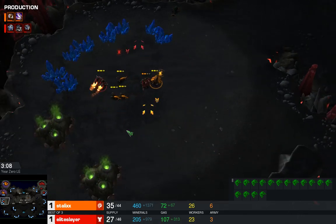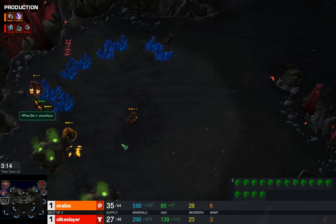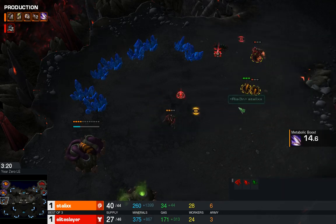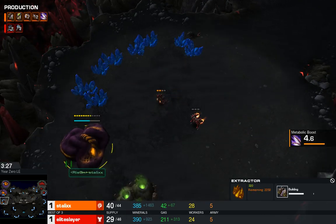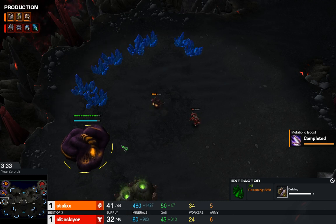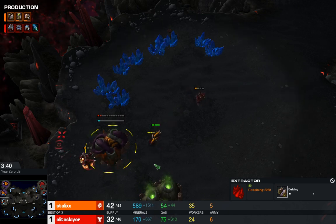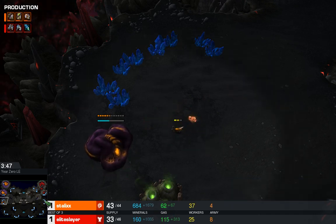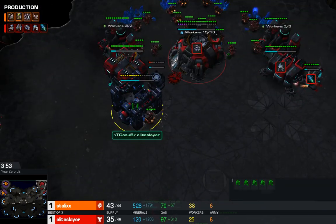The Reaper is going to try and get the deny off on the third base. The Drone is going to try and make the Extractor, but it looks like Elite Slayer has done it — successfully denying the third base for now. This Reaper should clean everything up, and the SCV is still alive so Stalix is going to have to cancel. That's really slightly inconvenient for Stalix. But here come the Zerglings with speed — those two Lings should be able to get this Reaper. So eventually everything goes down, but still a nice almost full-minute delay on the third base.